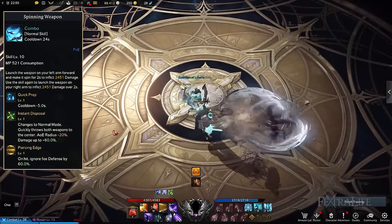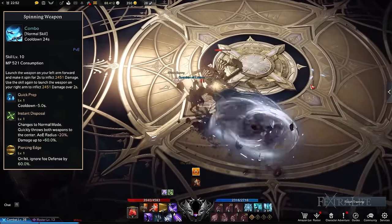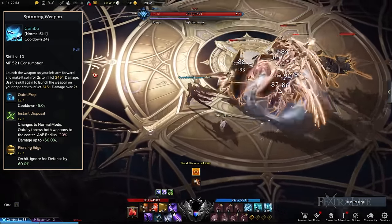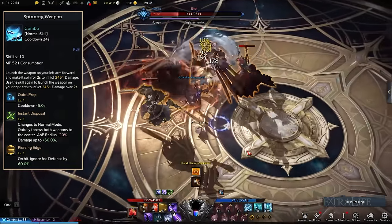Spinning Weapon is a combo skill that launches two spinning weapons to inflict a damage-over-time effect. The Spinning Weapon tripods to select are Quick Prep, Instant Disposal, and Piercing Edge. This combination reduces the cooldown rate of the skill while boosting damage at the cost of a lesser AoE radius. Upon successfully hitting your targets, you also ignore more than 50% of their defense, further raising the overall damage you deal.